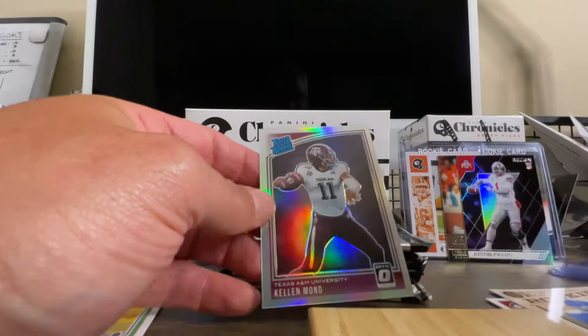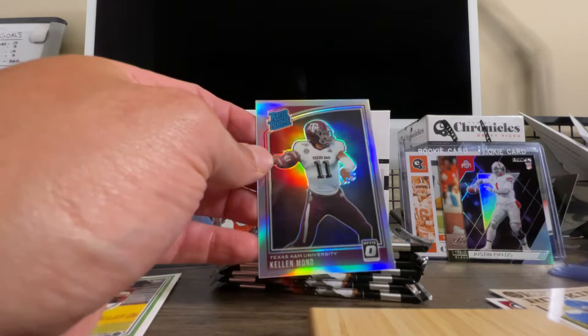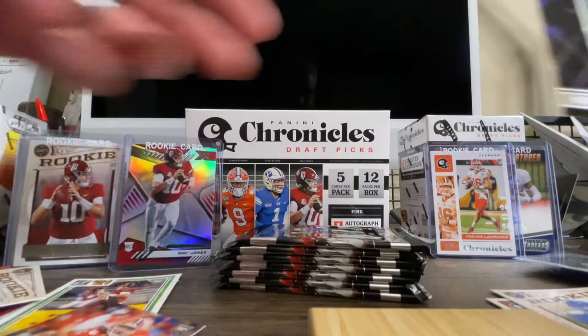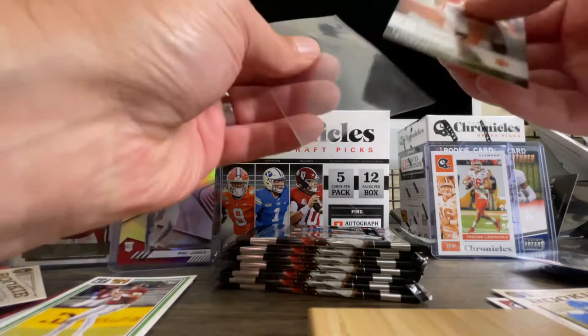And then Kellen Mond rookie card — that's the rated rookie from optic, and it looks like it's a prism version. It is prism, as you can see. So it's a special version, not just the traditional one with Kellen Mond. I've got a couple more I need to sleeve up here, because that is a really nice Justin Fields. That Kellen Mond prism is fantastic as well. I'm going to run out of rookie sleeves for sure, but I like getting the top loaders with a rookie card written on the top — I just think it looks cool. I've got some good stuff in this box.